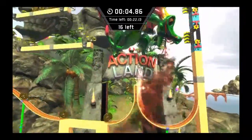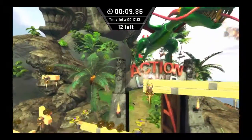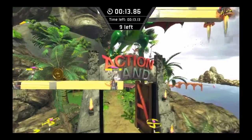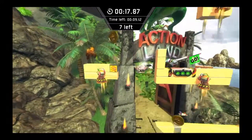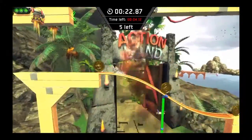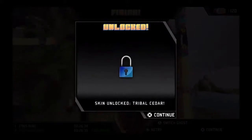And now we're on to the Tribal Cedar challenge. And we all know how these challenges work — you plan a path and you collect all the coins. Except this one's a little more interesting because it utilizes the hook shot. Collecting these coins, and as usual, I almost run out of time, but I managed to do it anyway.